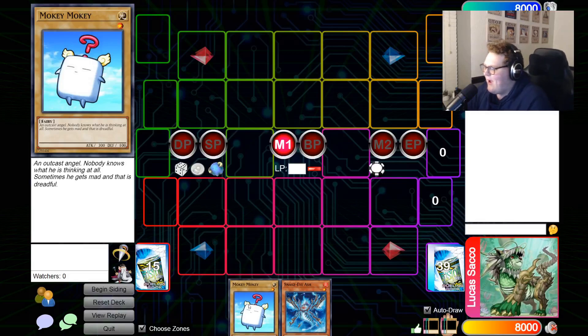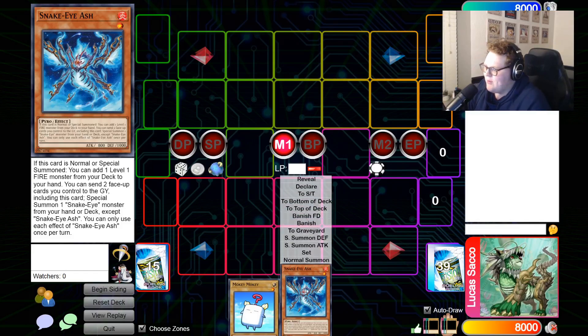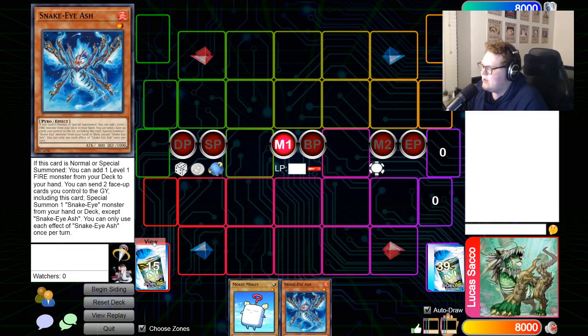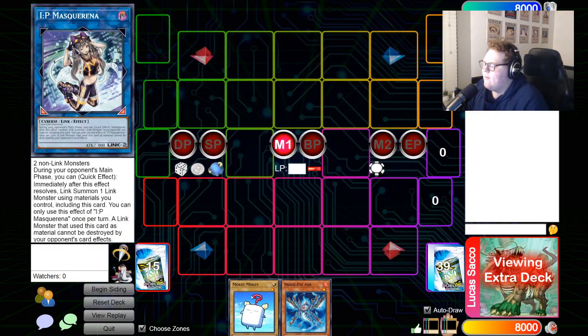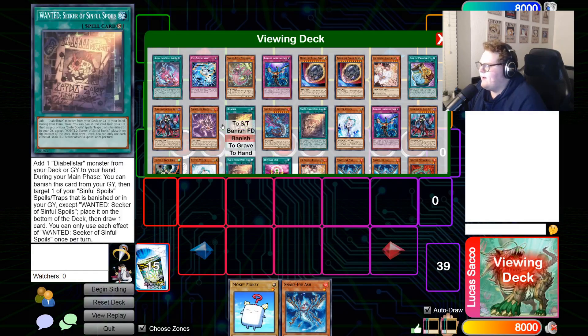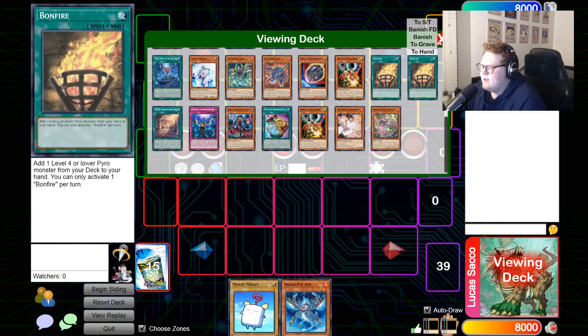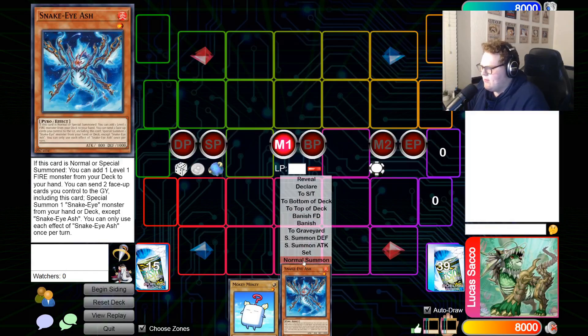Hey, what's going on guys, Lucas Sacco here. Last week I took a break from the game, but this week I'm back with some more Phantom Nightmare testing. In this video I'm going to show you some Evil Tile stuff with the Snake Eye cards — I know that's been getting a lot of popularity online, which is why Lars is starting to jump up in price. I'll show you the basic one-card combo; it's Snake Eye Ash, but it can really be anything — Snake Eye Ash, Bonfire, Diabels Are Wanted. There are quite a few cards that start the combo; I'm just going to show you the most basic version.